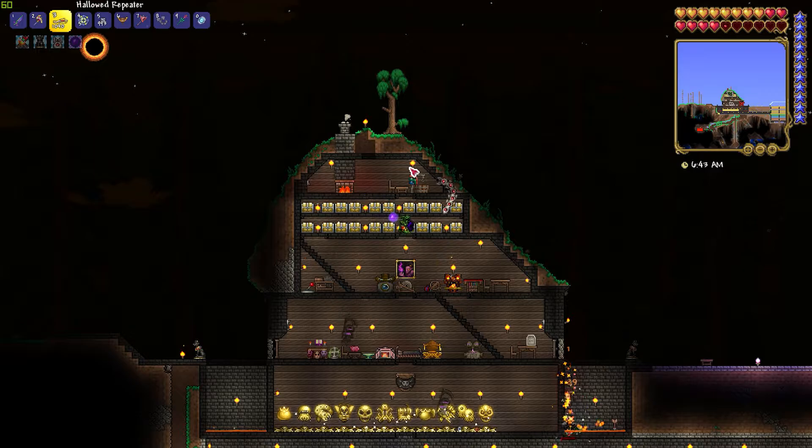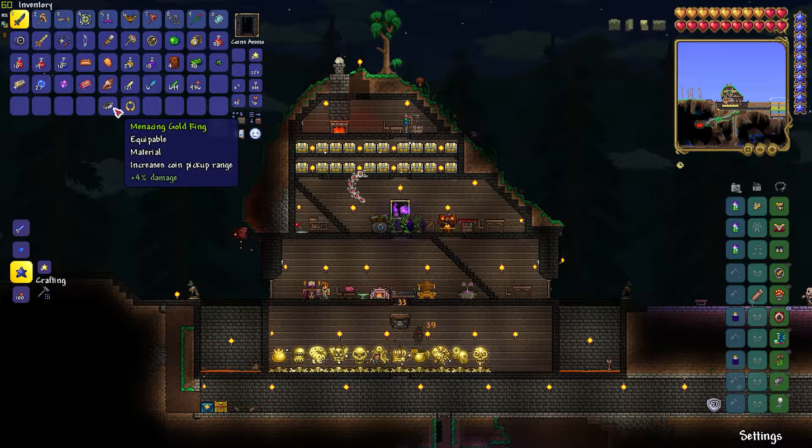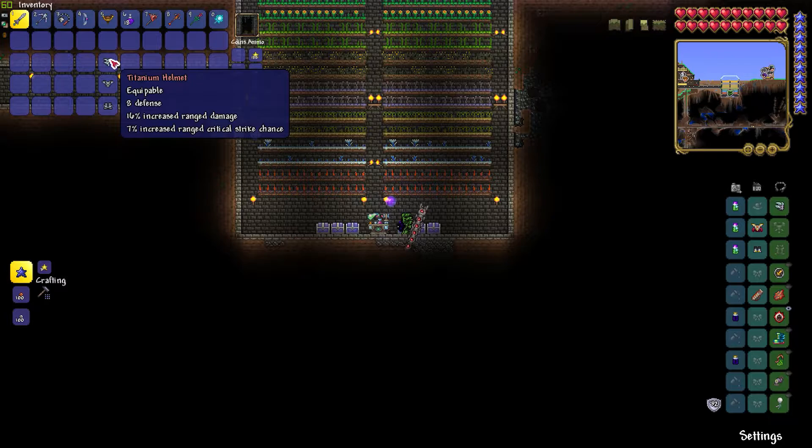The first thing you need to do is to build a base with lava pits on either side. These will protect you from most ground enemies and allows you to kill a ton of them without having to use your weapons. The only downside is that the lava will burn up the coins, but you can still collect the coins by using a treasure magnet.